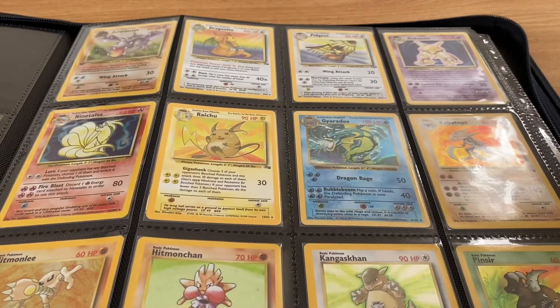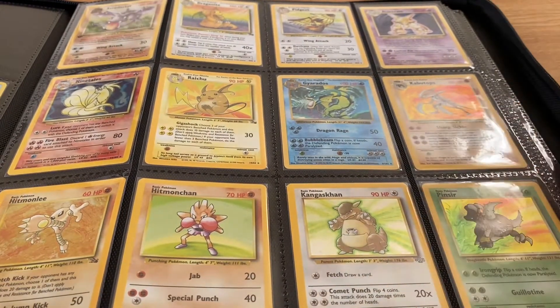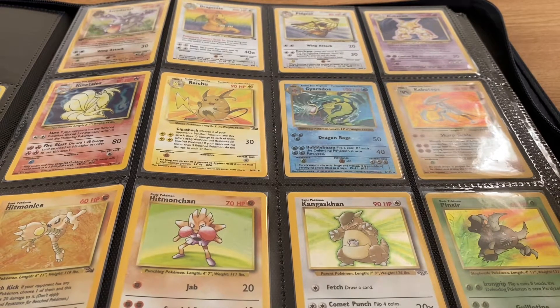Got a first edition Aerodactyl pre-release holographic — everything you've seen so far is holographics, and I really enjoy holographic cards. Got a Shadowless Gyarados here — just got that one recently. These are mostly some of my favorite Pokémon growing up, so I slid them onto a page to put them together so I can appreciate them.